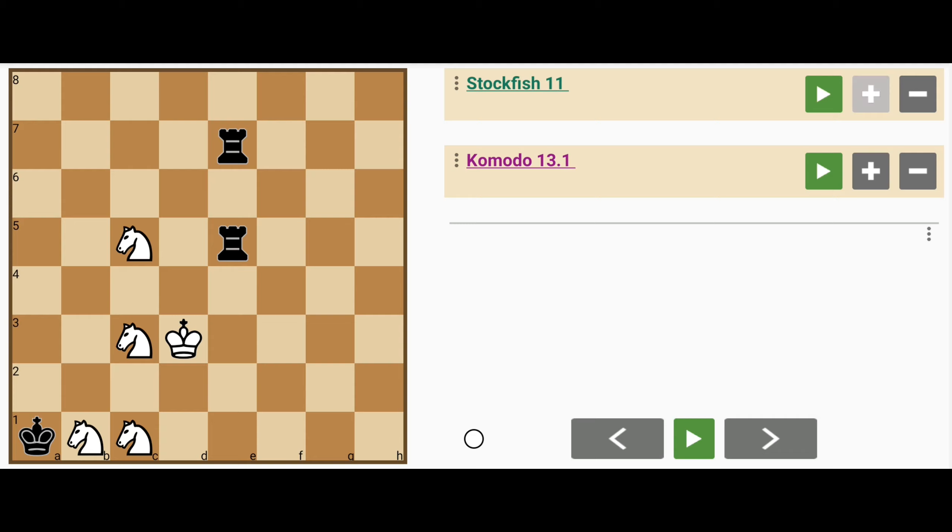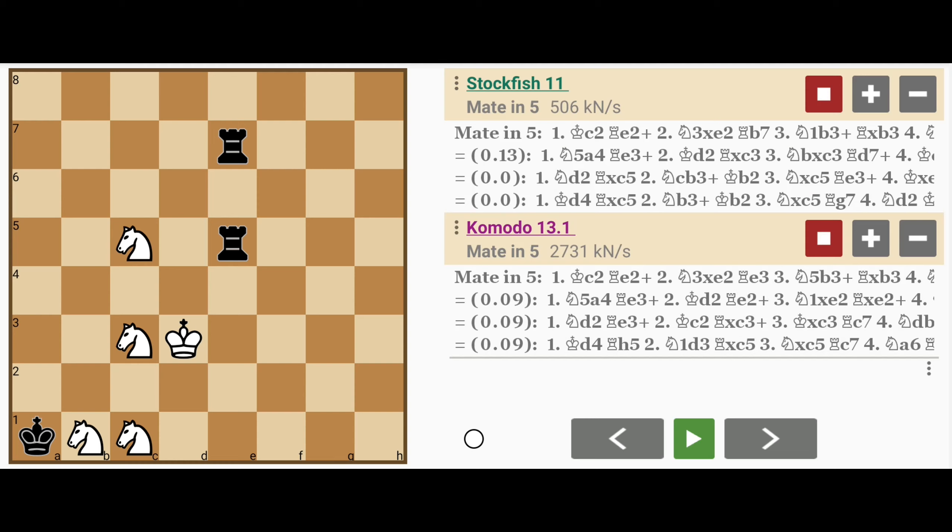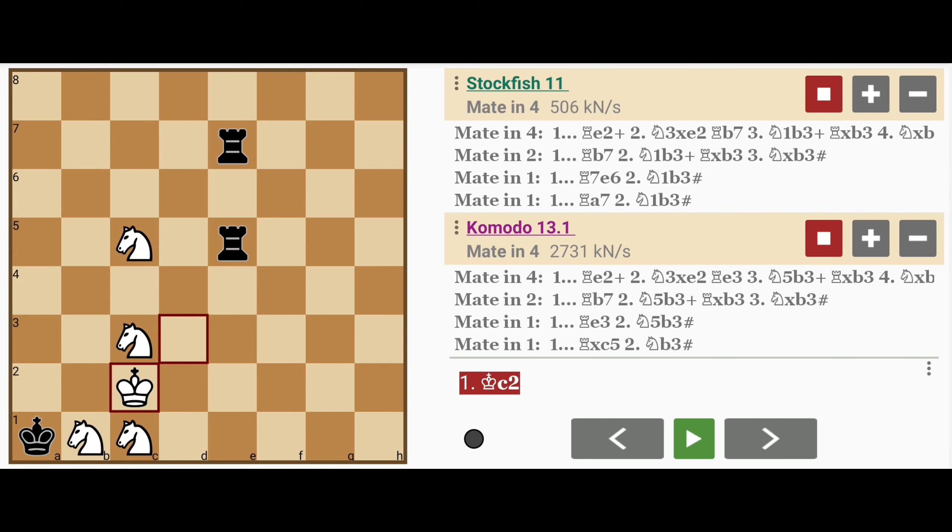The solution is as follows. Notice how there's only one way to win here — all the other moves lead to a draw. White plays king to c2. The threat is the knight on the first rank on the c-file moving to b3, checkmate. There are three knights on the c-file, so the relevant one is the one on the first rank.